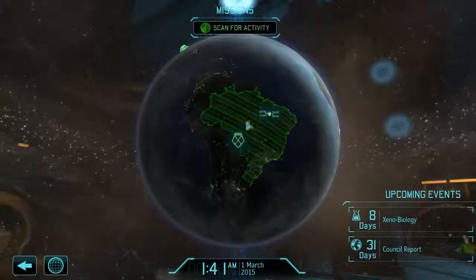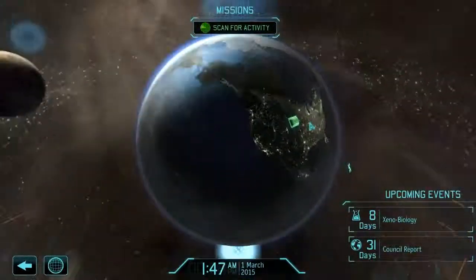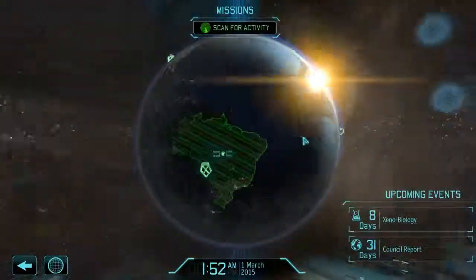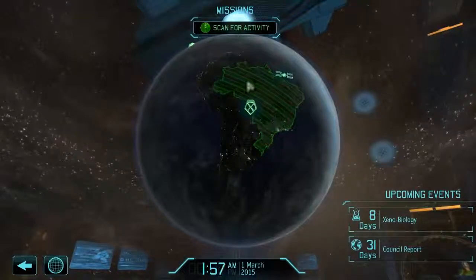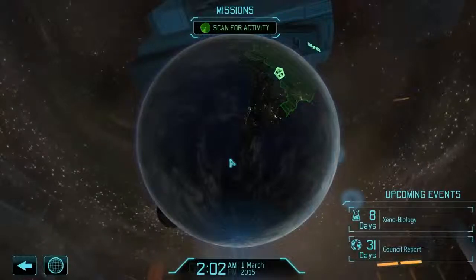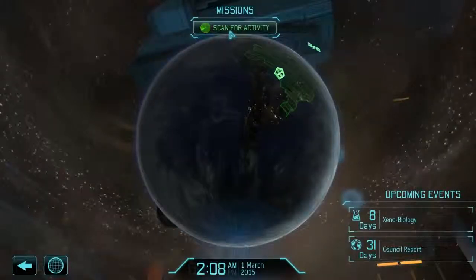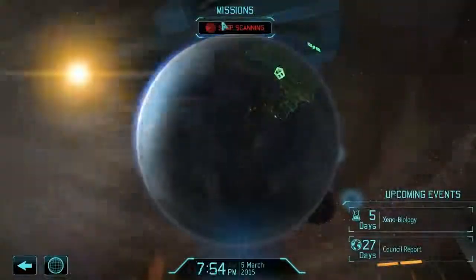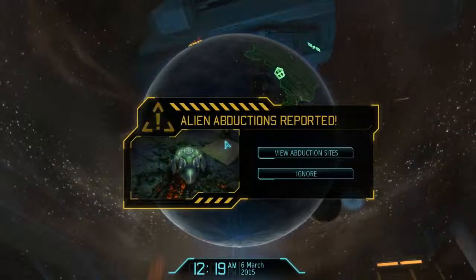Here at mission control it's kind of like a world view — you can spin around and see these different areas. Right now our only influence is here where our base is in South America. This is how you progress time in the game: you come here, click on 'scan for activity,' and time starts advancing until you either stop or it encounters some kind of event.